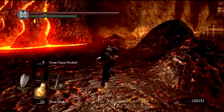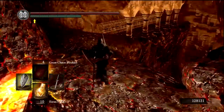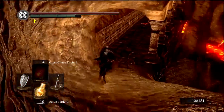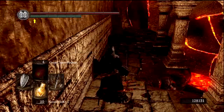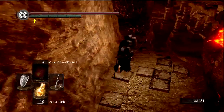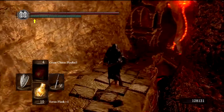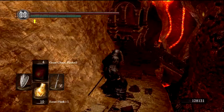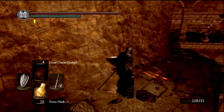Now, because we are human, I believe we will be getting an NPC invasion fairly soon — an NPC invader called Kirk, who will show up probably a few times in this let's play. First time you normally get him is in the depths, but since I skipped the depths we're just going to fight him on this staircase right here. As I walk down, we just saw an auto-save in the corner, so he's probably invading any second now.